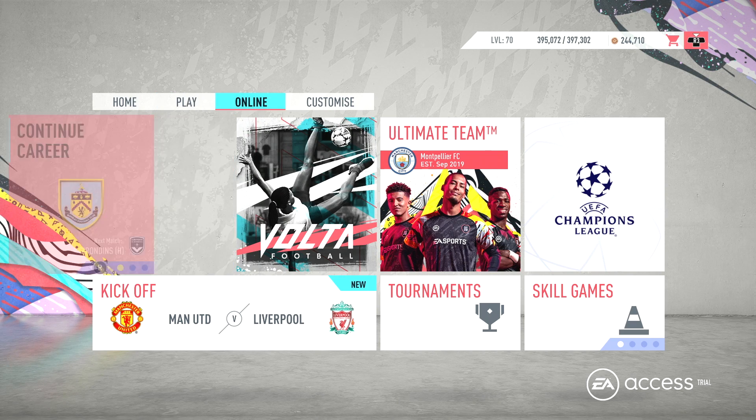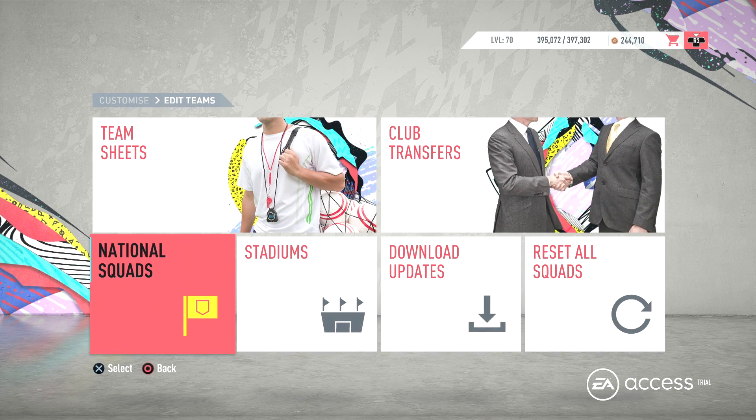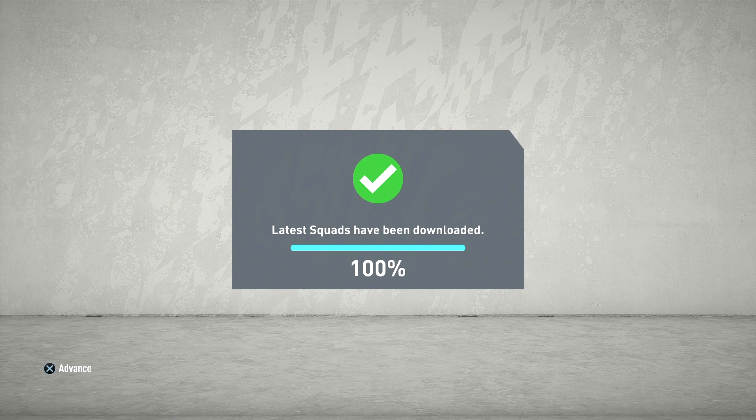First things first, you should go and apply this squad update so you get all the latest squads and the transfers. All you have to do is go to Edit Teams, go to Download Updates, hit yes, and then it will download the updates for you. This is going to be very important — before you even do your career mode save, make sure you download the latest squads, otherwise you will be playing with those outdated squads.